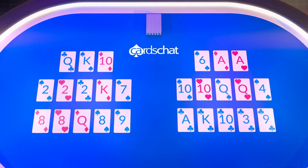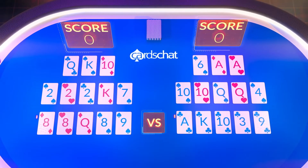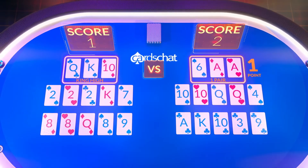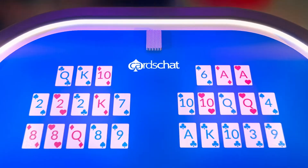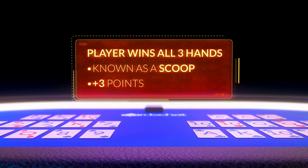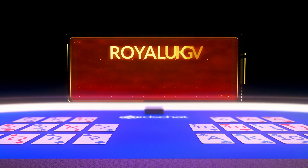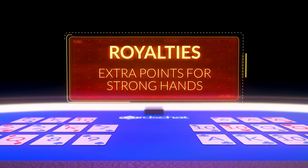Points are scored for every hand you make which beats your opponent's equivalent hand — back versus back, middle versus middle, and front versus front. You'll also score a bonus if you win all three hands, known as a scoop, as well as extra points known as royalties for making strong poker hands. For details, check out the OFC scoring guide at cardschat.com.